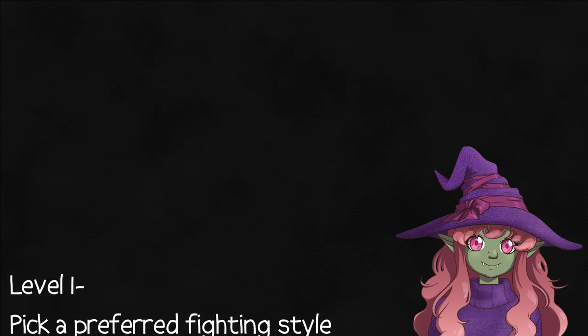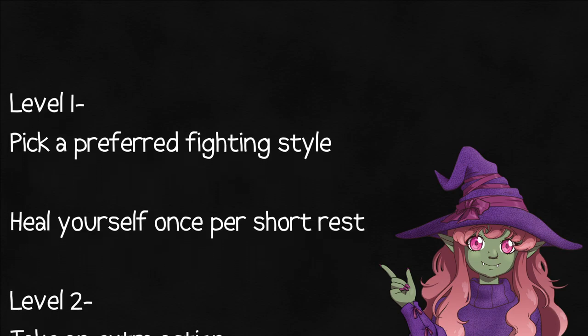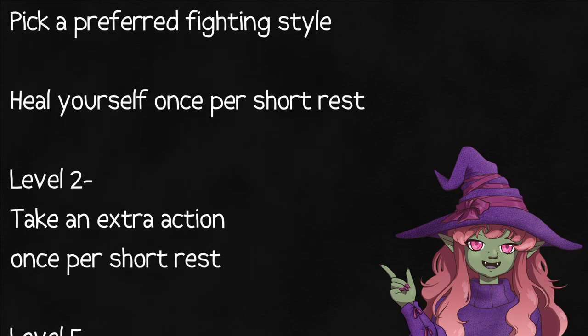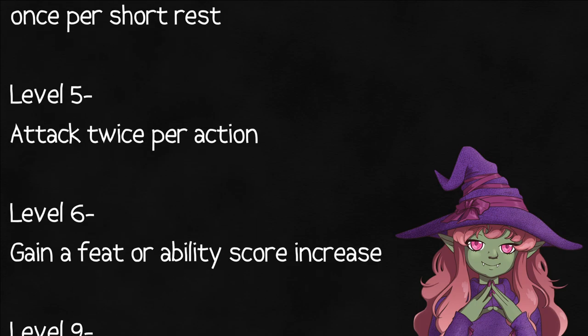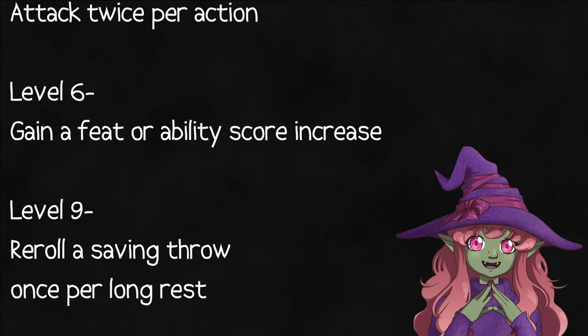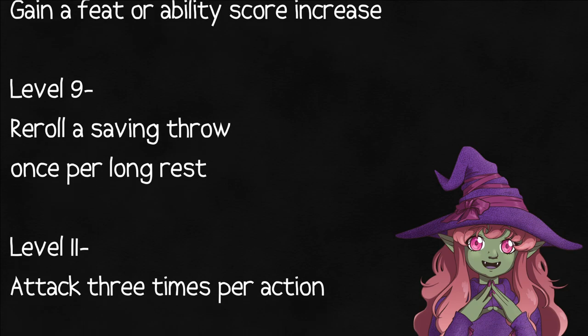As far as the stats go, they're about what you'd expect. Second highest hit die with a d10, good with strength and constitution, and they can use all armor and weaponry. The fighter is a generalist warrior with options for specialization. They get an extra action once per short rest at level 4 and twice at level 17.